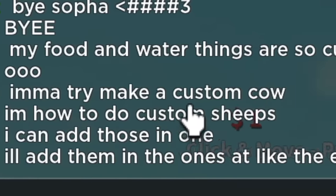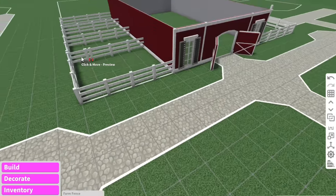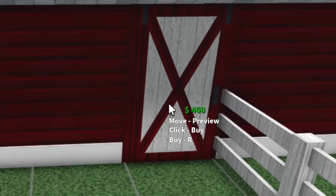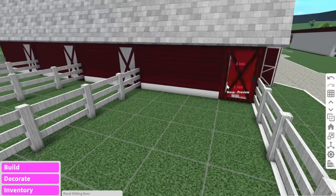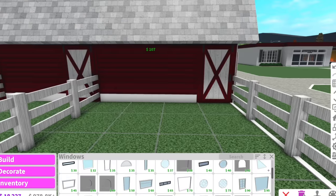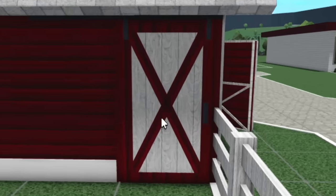Liv just said 'I'm going to try and make a custom cow' — I'm looking forward to seeing what that turns out like. For the side of the barn we're going to be using these rural sliding doors. $460 for a door?! I feel like the animals also need some windows to look out of. Actually, now that I think of it, a horse probably won't be able to fit through that door.